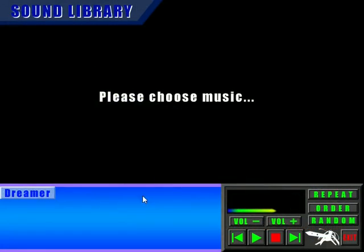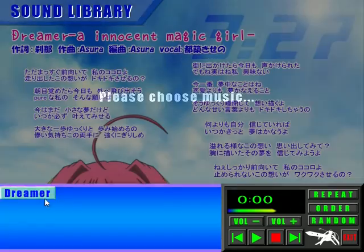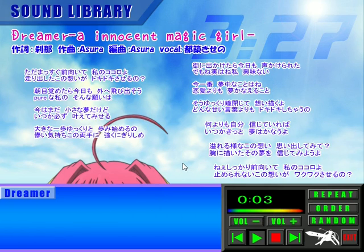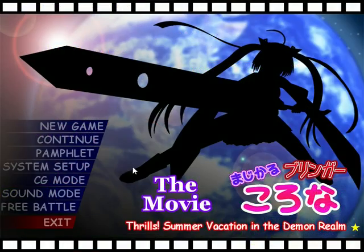Let's see if I go into sound mode. Sound mode is here, but it only has one track unlocked so far. This is the opening theme from the previous game, which isn't otherwise used in this game, but it's here for you to see the lyrics and listen to if you want. As you progress through the game and hear more tracks, they are added here. Free battle mode and CG mode are not unlocked.